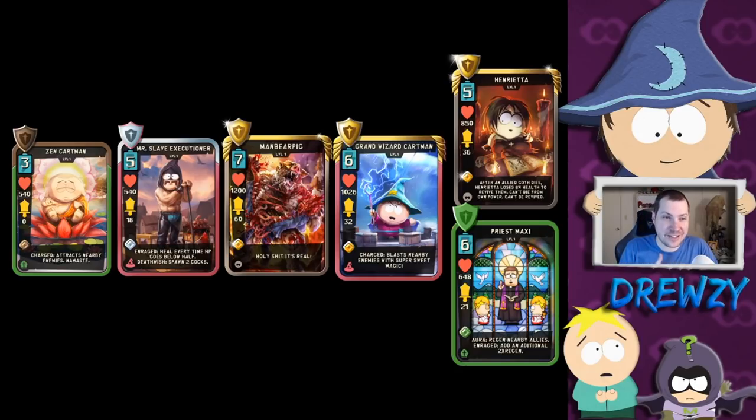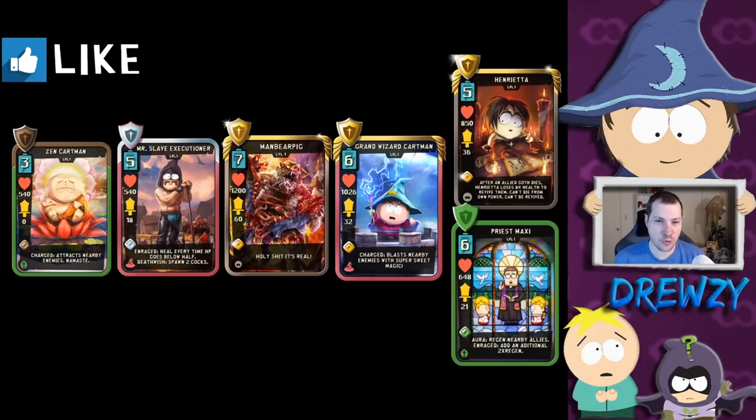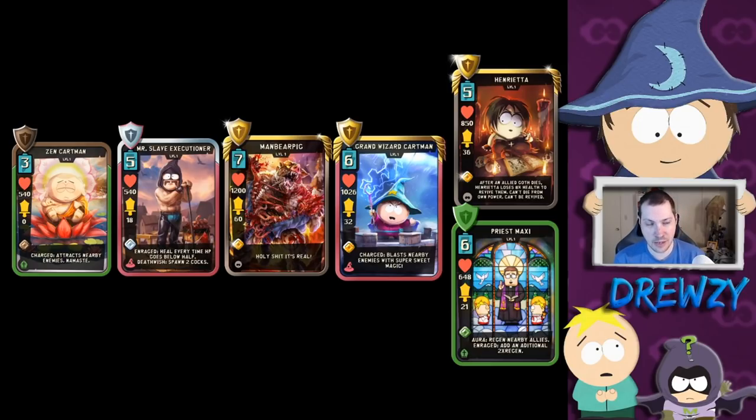Looking at the top five cards to pair with Archangel Bradley — and yes, I know there are six on the screen, we'll talk about that in a second — I feel like Zen Cartman is probably the best overall. You've got the fact that Zen Cartman has insanely high health, good scaling, cheap cost, and he's going to slow as well as be a huge distraction. That's why Zen Cartman is probably the best one to pair with Archangel Bradley.